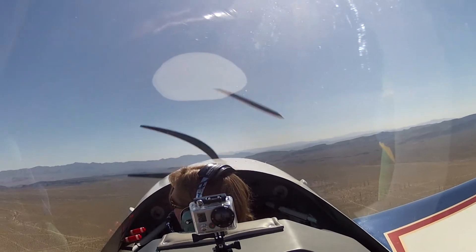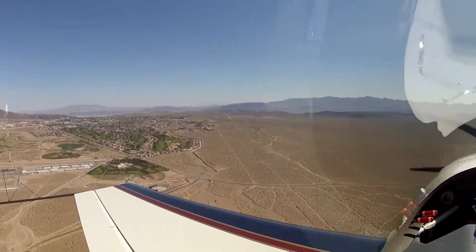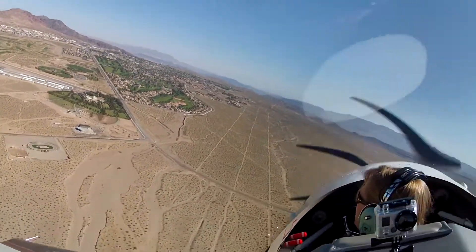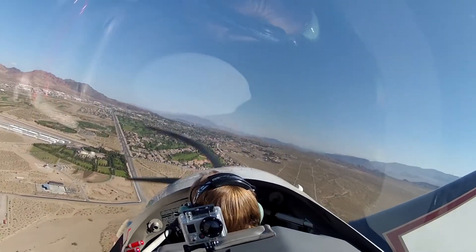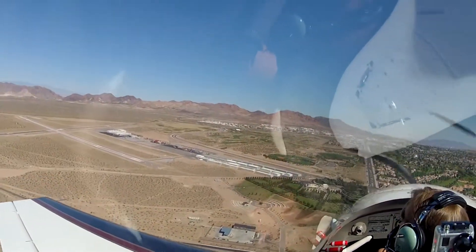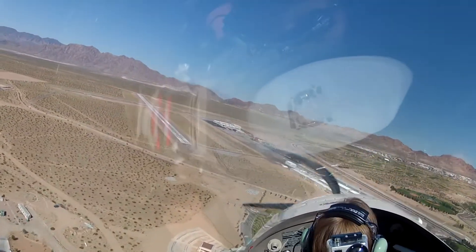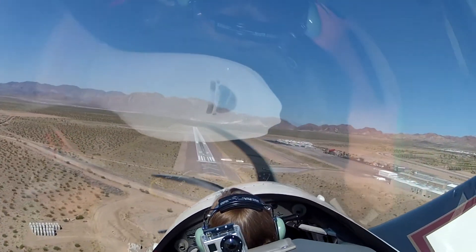Okay, we're at what they call the perch — we're opposite the numbers. I start bringing the power back, start a descent. Fly 85 to 90 knots. Fly a tight pattern. Boulder City traffic, Extra 5 Mike Mike, left base, 27 left, Boulder City. Take a quick peek on final — nobody there. The runway made, power comes back to idle. Forward, ready to land. This thing comes right out of the sky — but this way I can see the runway. Sinks like a manhole cover.